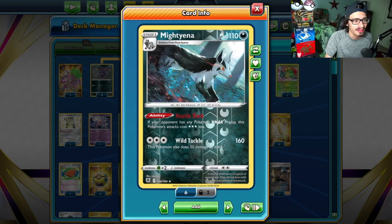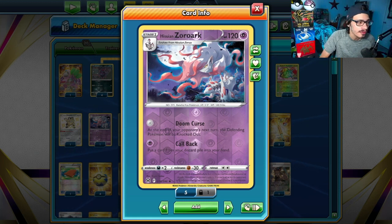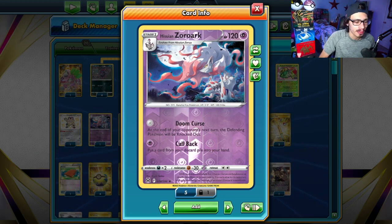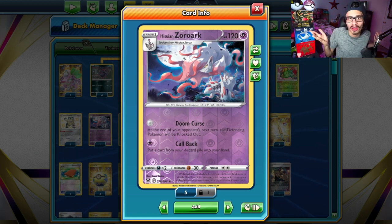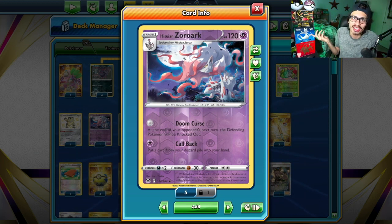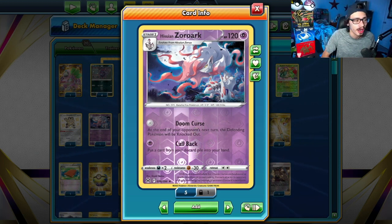I'm playing Hisuian Zork — I'm experimenting with this card, but it's a logically decent card. There are quite a few decks where being able to use Doom Curse can be very beneficial. For no energy, at the end of your opponent's next turn, the defending Pokémon will be knocked out. This is very useful against decks like Duraludon, Stonejourner, and Goodra — any matchup where the opponent has one or two Pokémon in play and their deck doesn't have a lot of Switch. Duraludon doesn't want to retreat and give up all the energy on a Duraludon, so that's why the Zork can be very annoying. It's also good against Goodra since Goodra doesn't want to retreat often. You force your opponent into some really awkward spots, and that's why we're playing it for matchups where the opponent doesn't use many Pokémon.